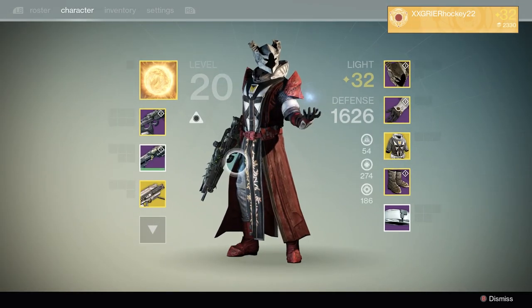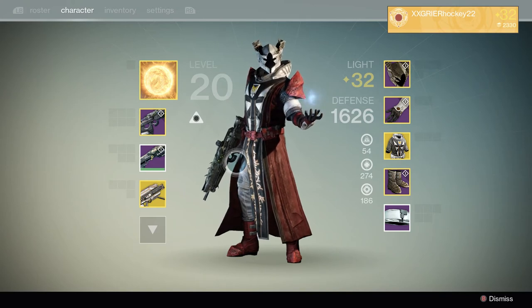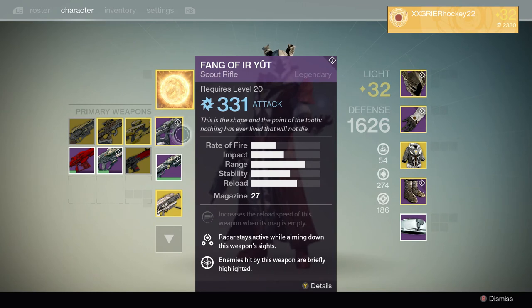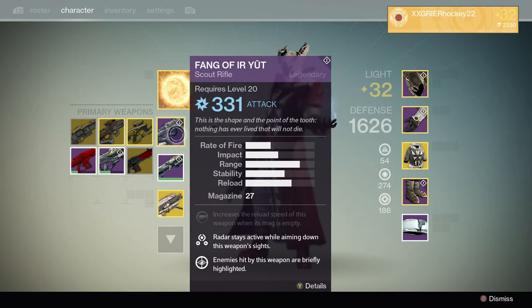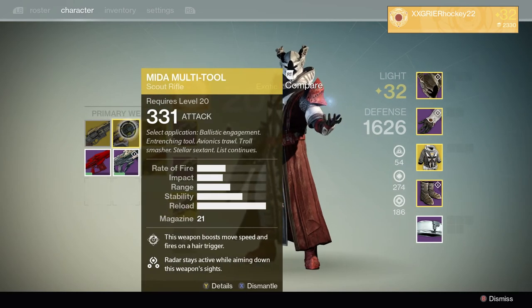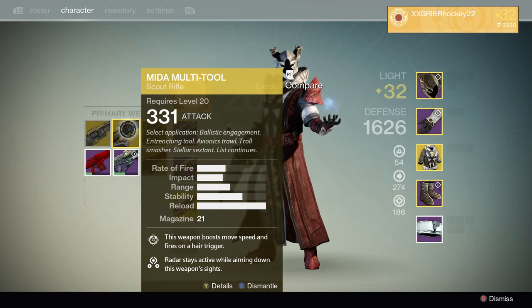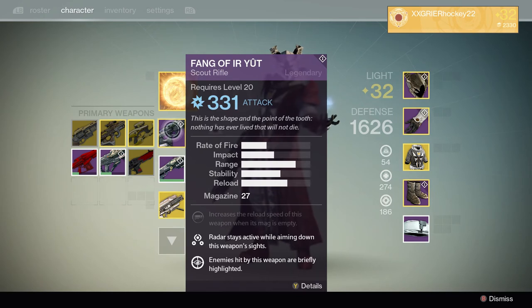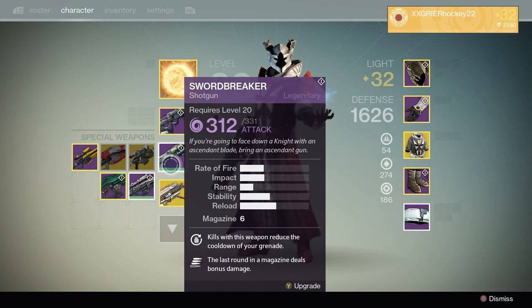Moving over to the weapons — I love Scout Rifles, I always use Scout Rifles. The Fang of your Ute is what I normally use. I love the stats on it; I don't really like the perks, but the stats are really good and it's an arc damage weapon, which is a bonus. If I'm in the Abyss or I need to go fast, multi-tool all the way because it gives me a bonus in movement speed, which is amazing.